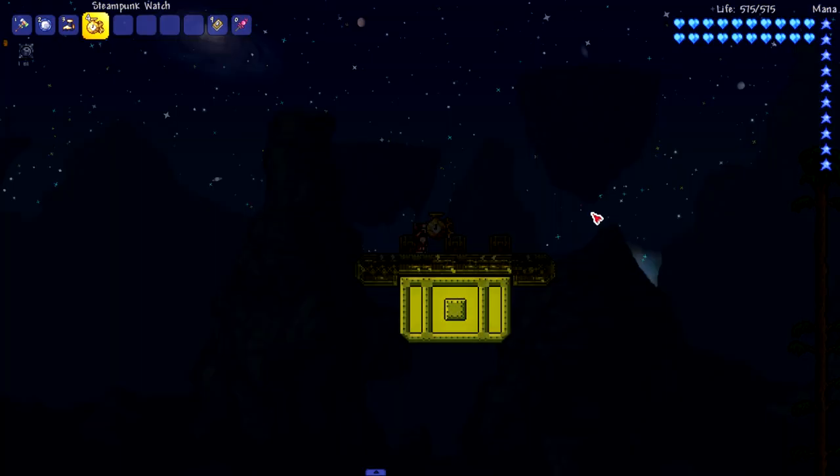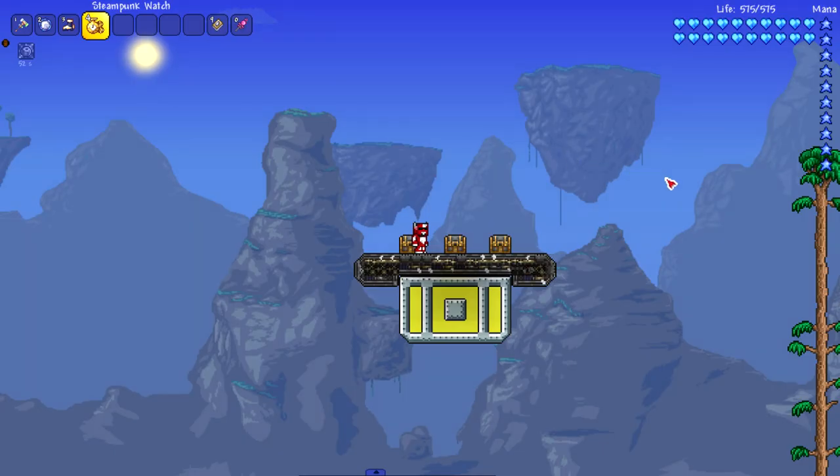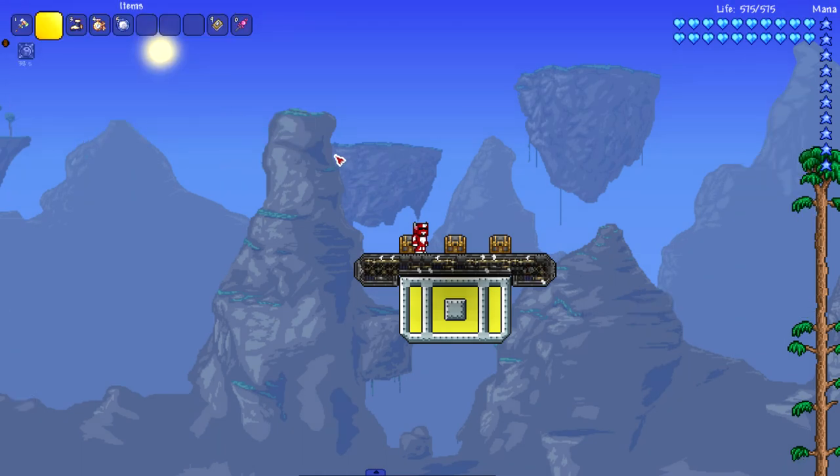Let's check out those three crafted items, starting with the Steampunk Watch. It just changes the time of day - being able to change the time of day, especially in multiplayer, is very very useful. Next up we got the Clock Face, which is an accessory that reduces the cooldown between time stops. There is an item in here that stops time - I believe it's a JoJo reference.